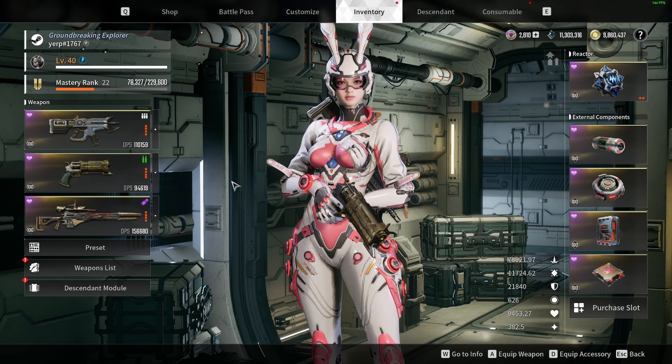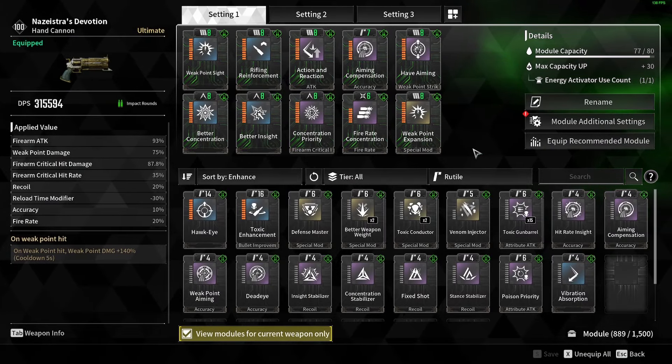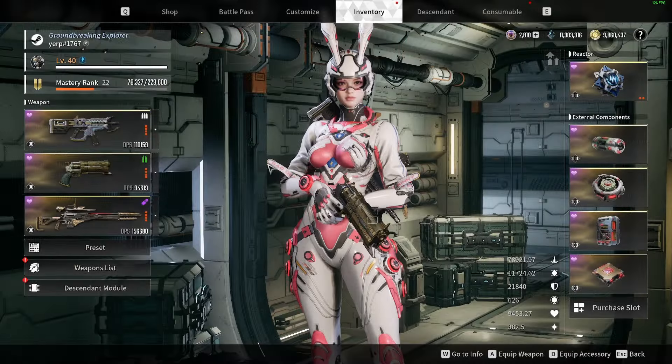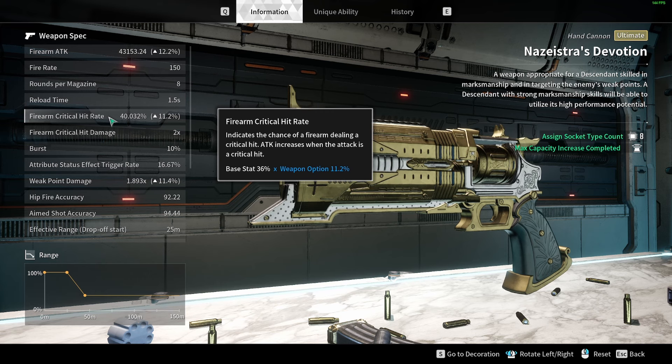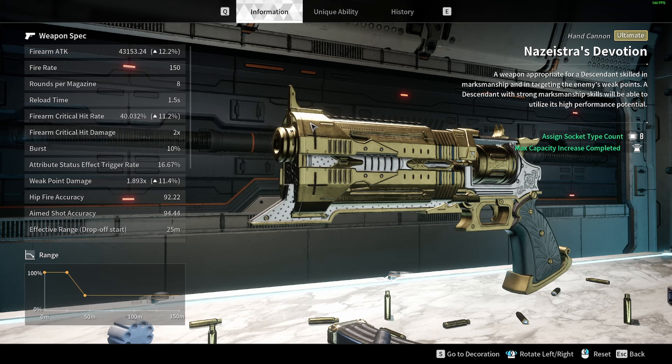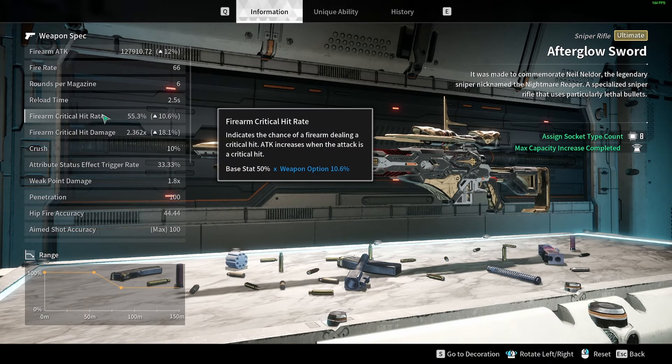One more thing I want to add with the weapons here is that I'm not using any Crit Rate bonuses besides the Blue Mod. And that's because the weapons already have pretty high Crit Rate. For example, the Devotion is already at 36%, and they mentioned they're going to buff the Crit Values — both the Rate and the Damage. Same thing with the Afterglow: when you look at the Crit Rate there, it's already 50%, so it's pretty much a you Crit or you don't Crit type deal.